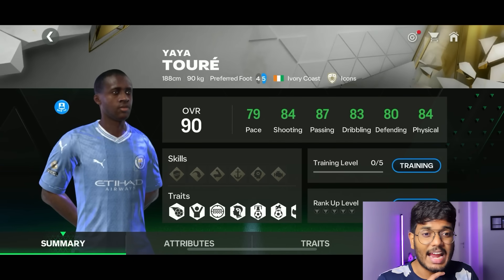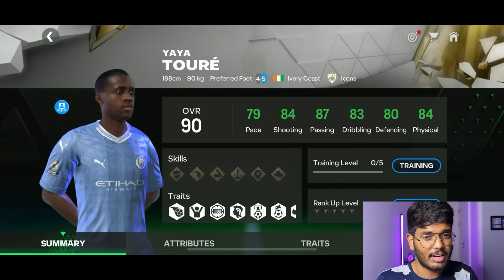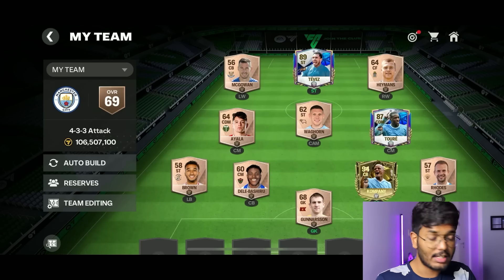Yaya Touré has 80 defending, 84 physical, 83 dribbling, 87 passing, 84 shooting, and 79 pace. What an amazing card. These are the players we have in the team now, and we've got nine spins to fill the rest of the positions.